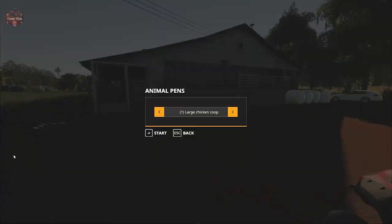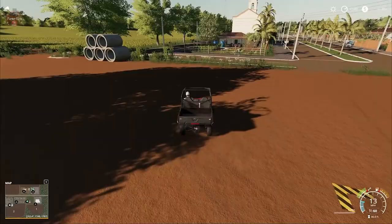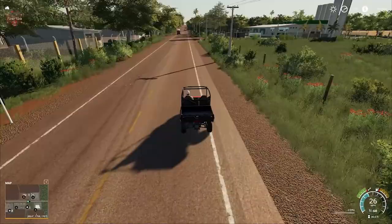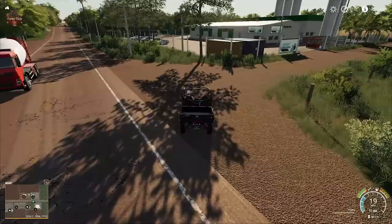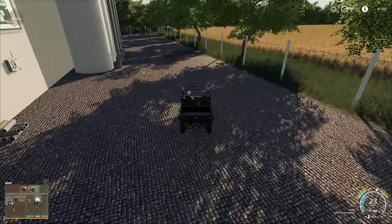Over here we have the animal dealer. Continuing on across the street, here we have our dairy sell point for milk, and the trigger for selling milk is around the back.